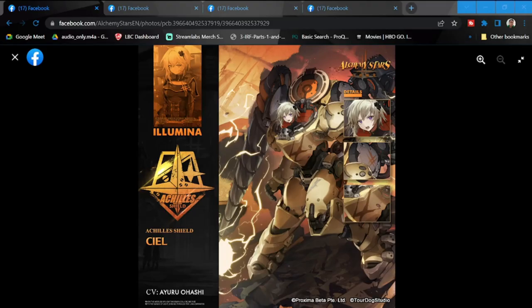Hey everyone, welcome to Alchemy Star. We have two new units going to be available for next week's banners. The first one is going to be Shell, which is C-I-E-L, Alchele's shield.